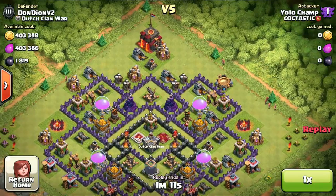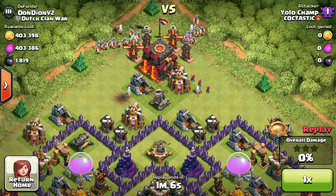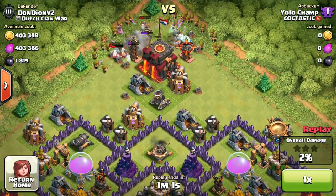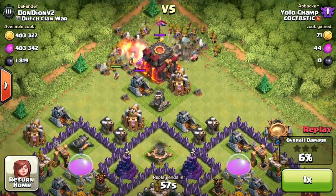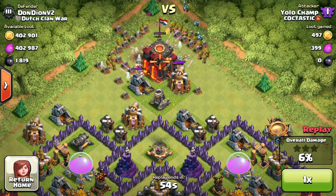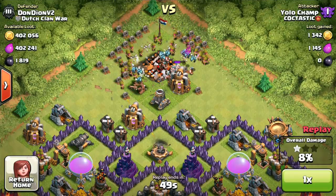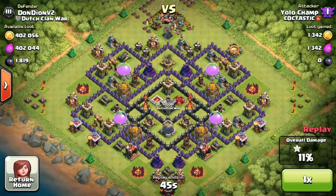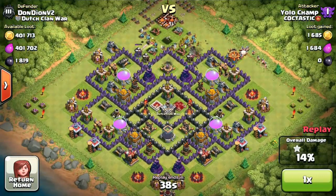In the last replay for today, here's another base with an exposed townhall — I absolutely hate these. If you leave your townhall out, stop protecting it so hard. I guess it makes sense when Town Hall 7s and 8s are attacking you, since they'll blow all their troops without doing serious damage to your storages, but when I find bases like this on my main account, I go full-on attack.